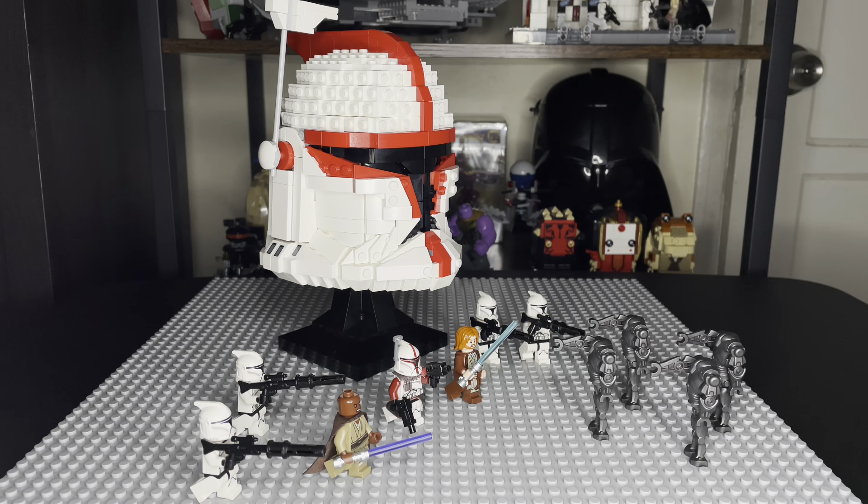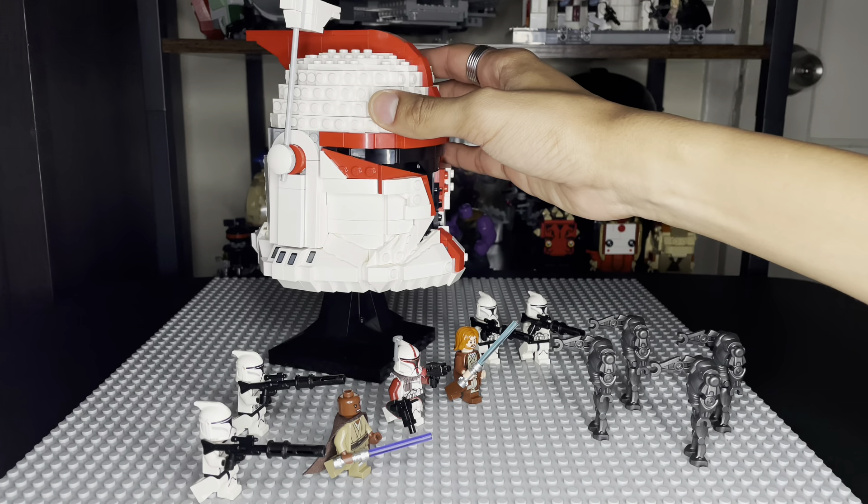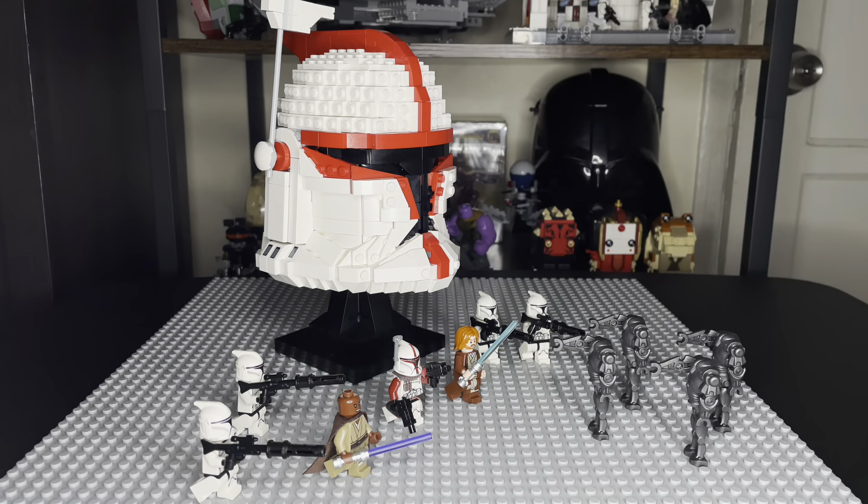When I first picked up the Phase 1 Commander Cody set, I built it and it was alright. Then I decided to part it out — not completely, but take out the colors, the orange, and add new colors of red, because I really like Captain Fordo as a character. And now here it is, the helmet build, which is custom. You guys should do whatever you want — Phase 1 Captain Rex, you name it.